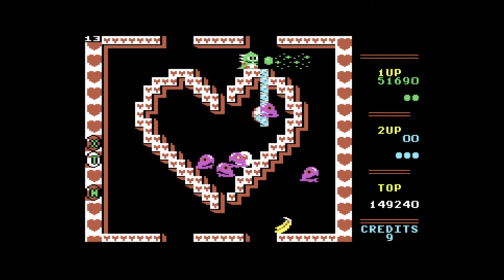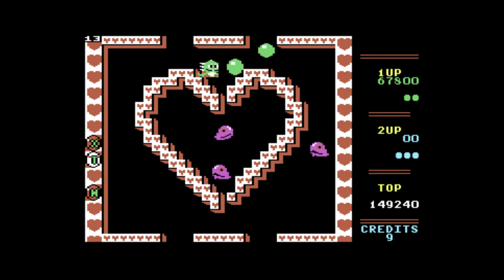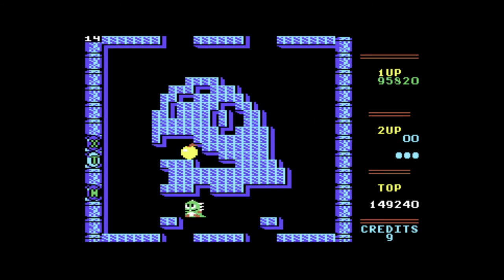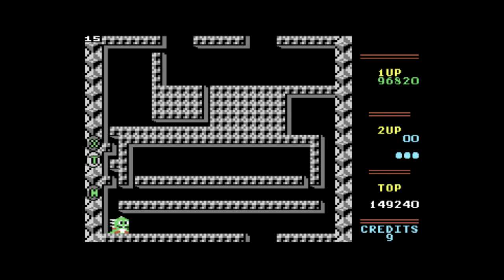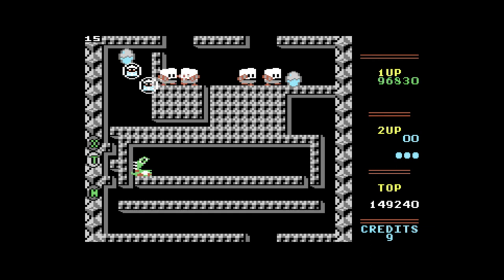Why then play this over the arcade version on MAME? Really, there's little between them. The C64 version has lost very little from the source, with only a few cuts to the presentation of the game. This game showcases what can be done on the C64 when a developer gets it right and captures the essence of the arcade game and brings it to the home. You might also find that the SID chip makes that famous tune sound even better than ever. This is among the very best two-player games you can play on this system. Grab a friend and give it a go.